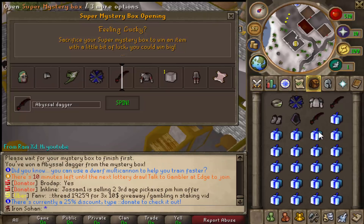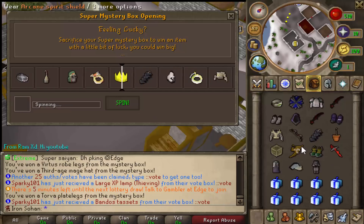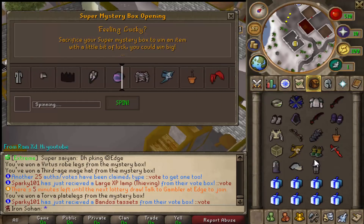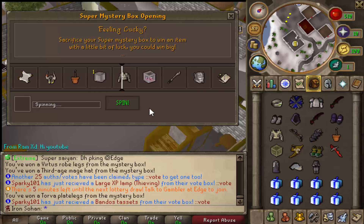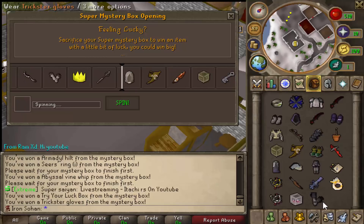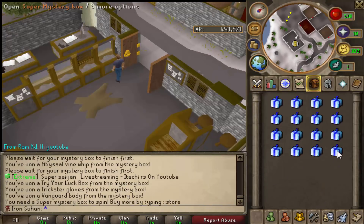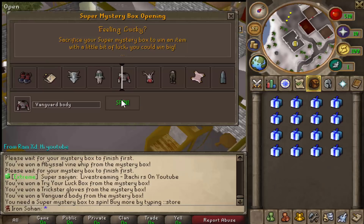We just got another abyssal dagger — we've actually got two this inventory and they're like one bil each, so that's another pretty decent reward. We just got another pair of torver plate legs and also some virtus robes a few boxes before. Pretty decent inventory so far. We also got trickster gloves — pretty sure they're the most expensive item of that set as well, like 1.5 bil. We are making a lot of money from these mystery boxes.